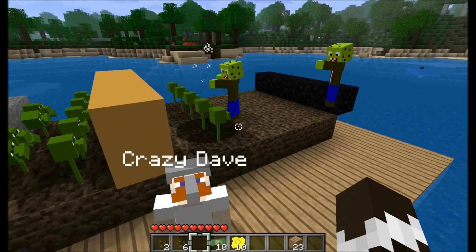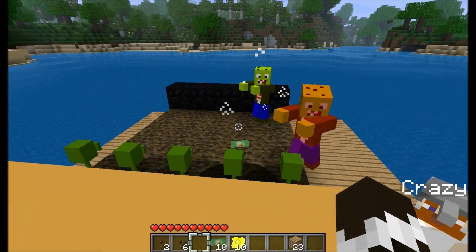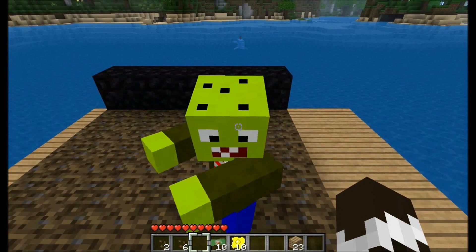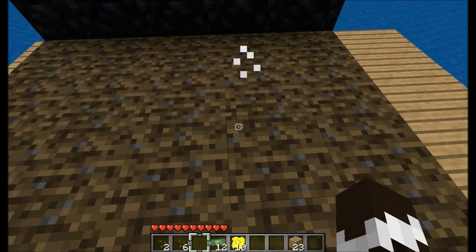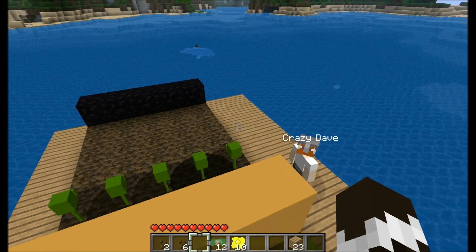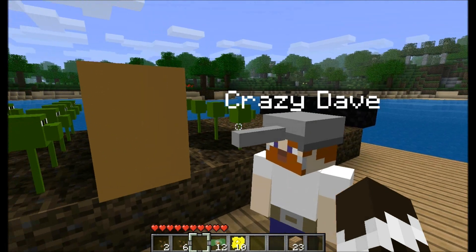Crazy Dave, your head is so crazy. Look at these zombies, they're so funny looking. Can I punch them? Snap, I cheated — I'm a cheater. I think... is that it? I got one left. Oh crap, I might have glitched it. Because they didn't kill it — I killed it.